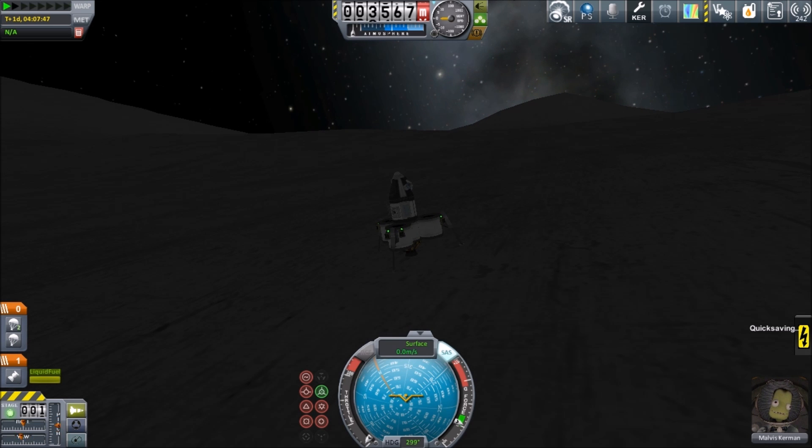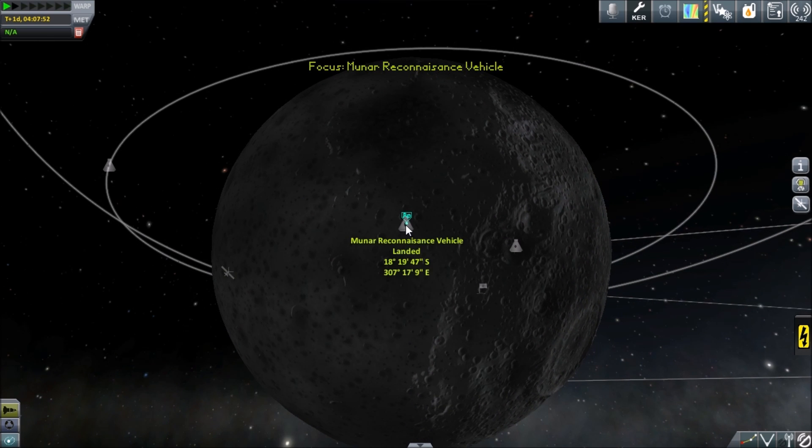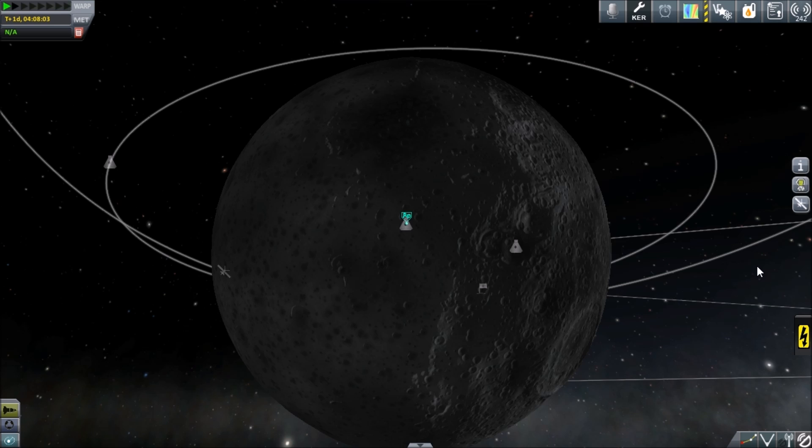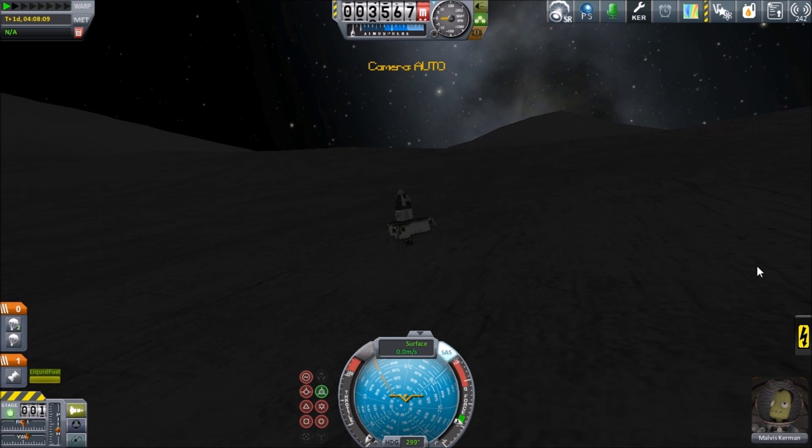Where are we? Wow, that is a pockmarked surface. 307 east. Wait, why have I landed here? West is in the opposite direction to where I thought it was. I'm a massive tit. Well, we'll try that again in the next episode. On that terrible disappointment, we'll pick this up in the next installment. My name is Fritz, and I'll see you next time.